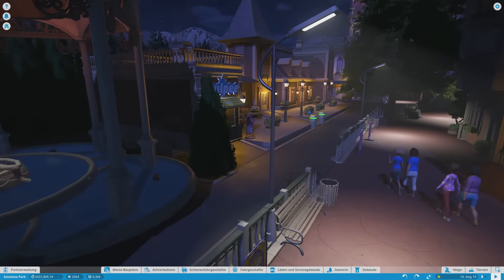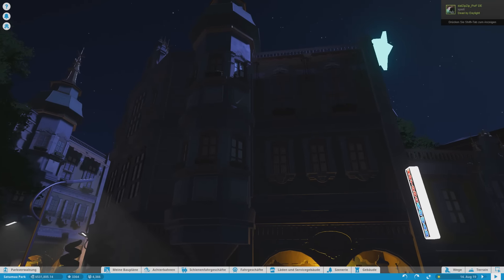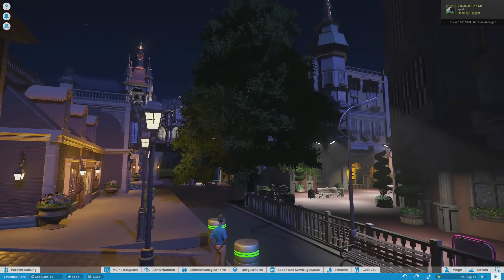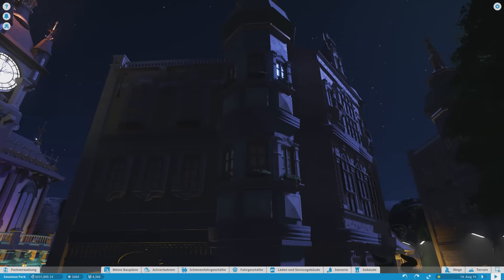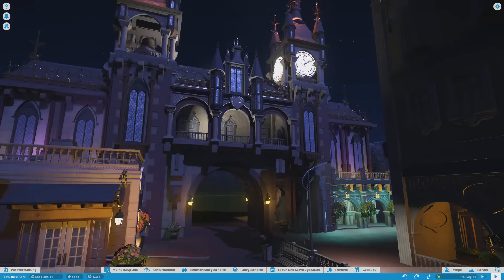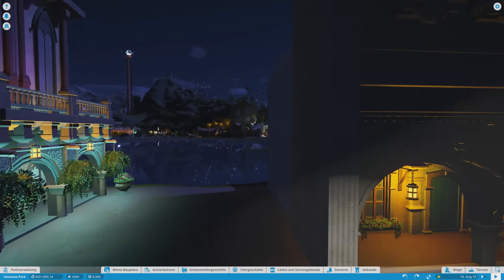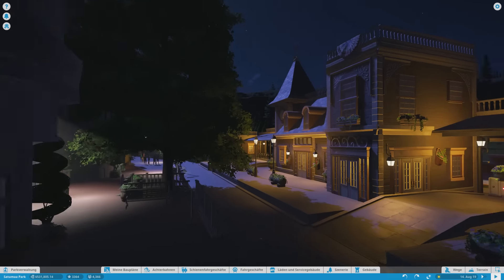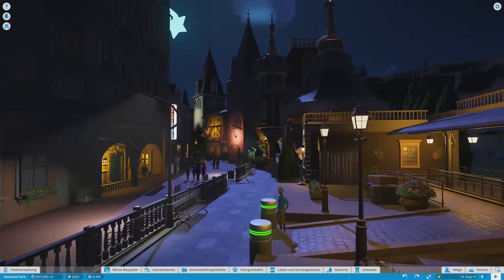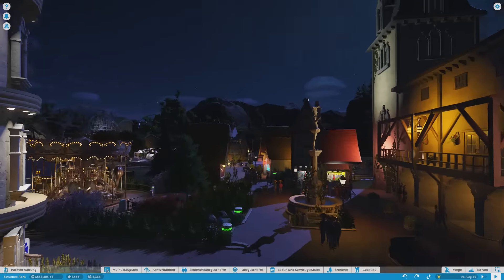Here, a little blue. And here, this facade is also not lit. This facade is also not lit. This is also a little light. We have to do a little bit of lighting on the main street.